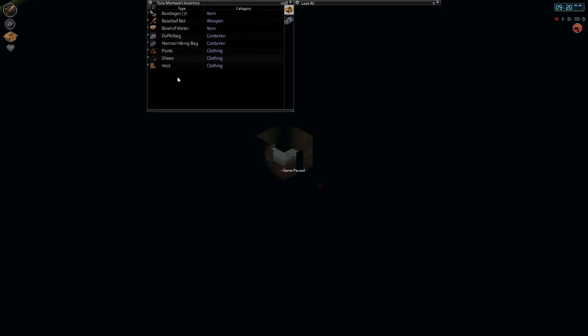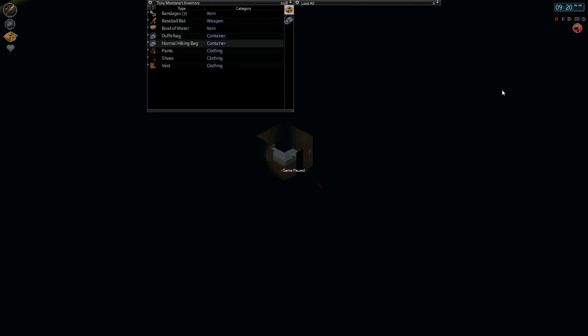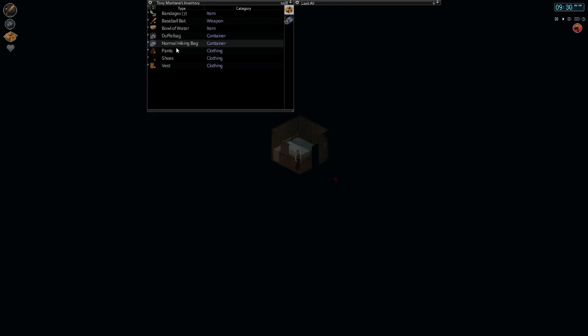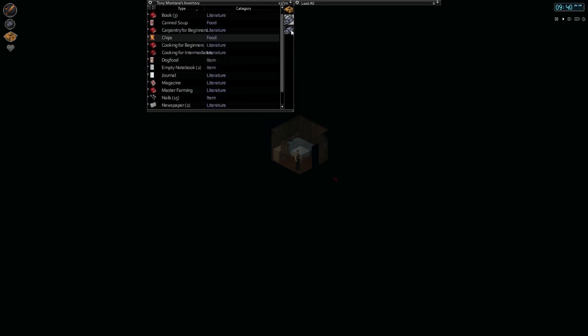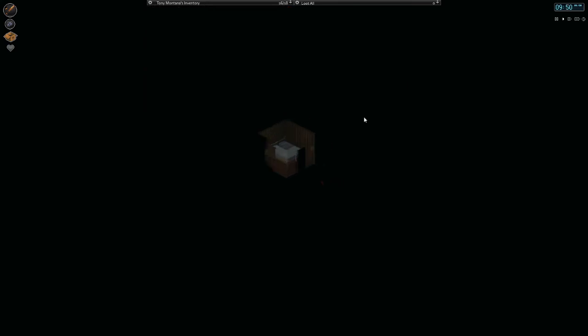Hello everyone, welcome back to more Project Zomboid! We've upgraded to the latest Steam build, version 0.17. It's 9 in the morning — let's see what's outside. Never mind the window; we need to go back to that house to grab all that stuff. I've got a ton of things in these bags so I should make sure I have space — let's put some stuff away.